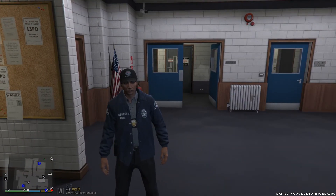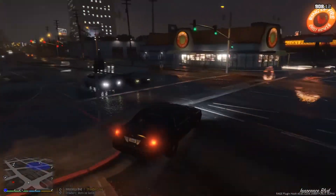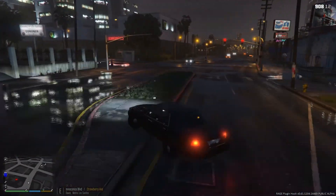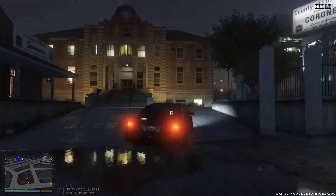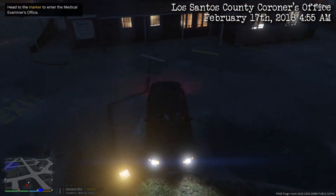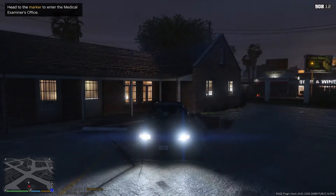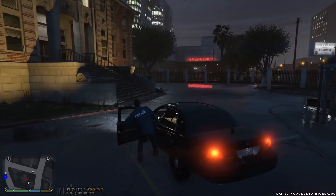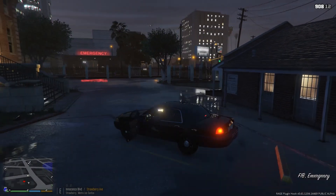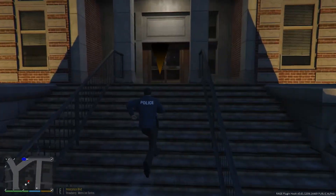We're pulling up to the coroner's office right now — just going to hop this curb. For those who don't remember, if you played the GTA 5 campaign you've actually been here when Michael had to fake his own death — that's probably the only time you've ever been here. Let's turn off our headlights, don't need the battery going down. We'll run inside and see what they got for us.